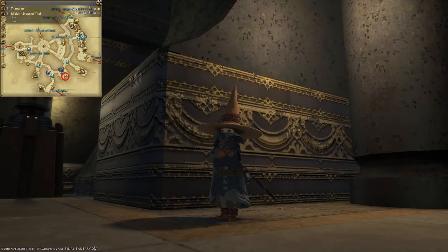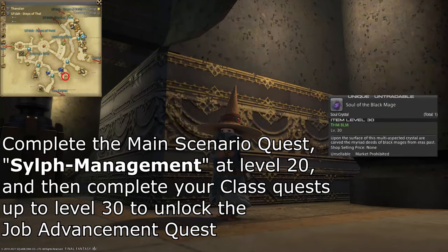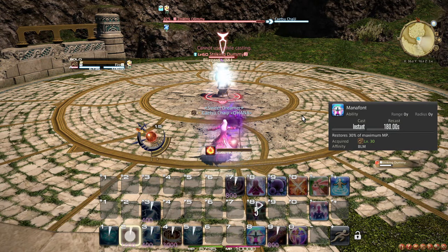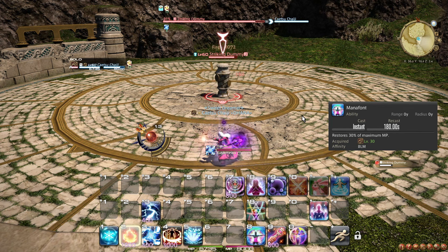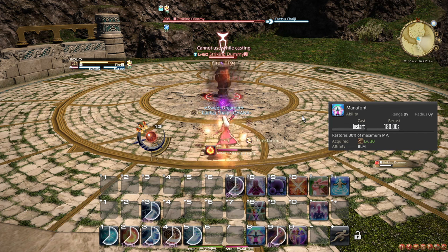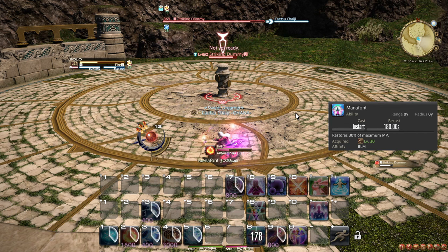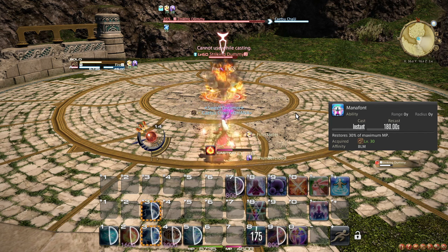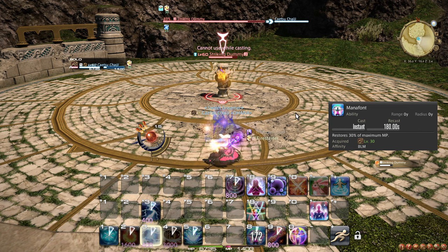Also at level 30, completing your class quest line leads you to the Black Mage quest, available once you complete the main scenario quest "Self Management." Remember to equip your Soul Crystal to change into the Black Mage job. The starting action of the Black Mage is Mana Font, which immediately recovers 30% of your MP even in Astral Fire State. Use it as often as you can in Astral Fire State while you have less than 7000 MP. Optimally, weave it right after an instant spell like a Thunder Cloud-procced Thunder cast, since using it after a casted spell will delay your next cast due to animation locking.